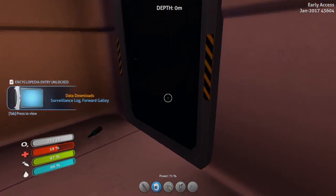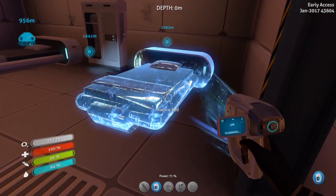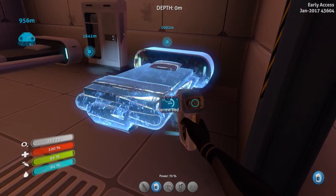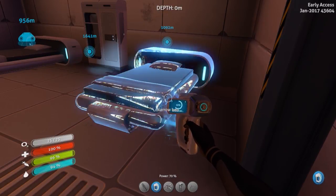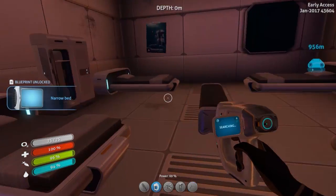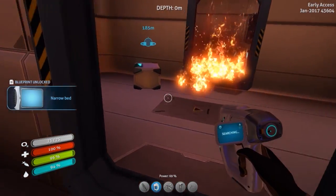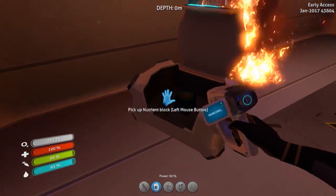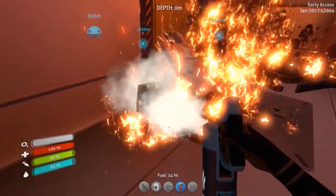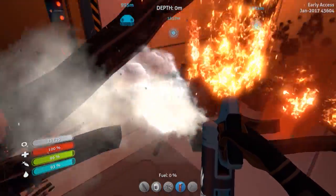Alright, can we get into this door? Do we have to cut it open or something? Narrow bed - sweet. Beds are good, it's always nice to have somewhere to sleep at night. Of course inside the Aurora I would not sleep at all. This episode's probably gonna last until I find everything I can in here and then leave, so it might run a bit long. I don't even know just how much they expanded this thing. Prepare for the wild ride.